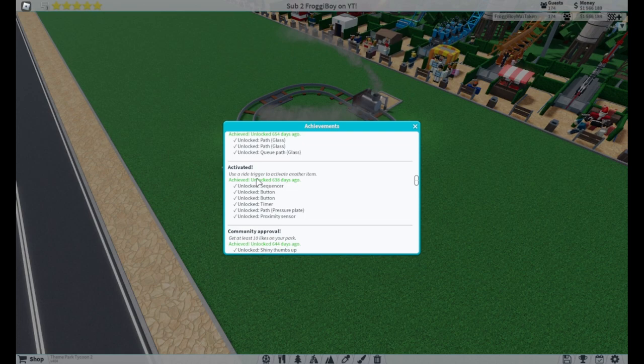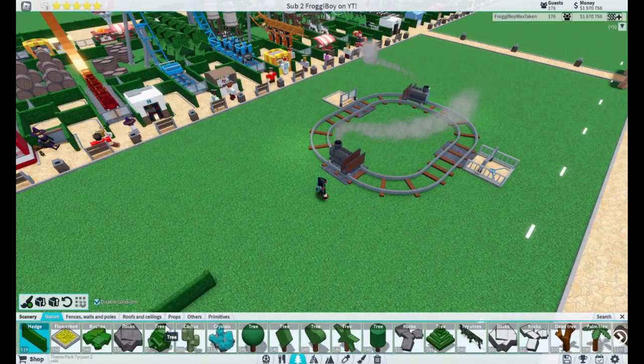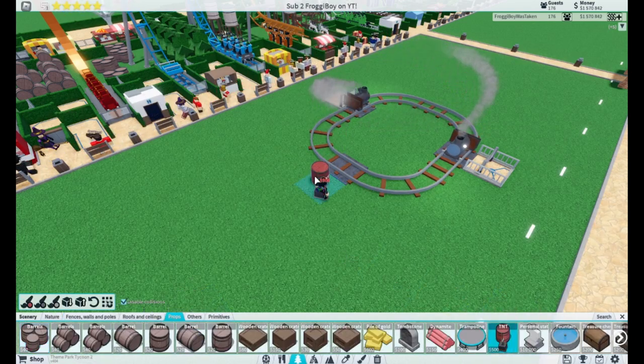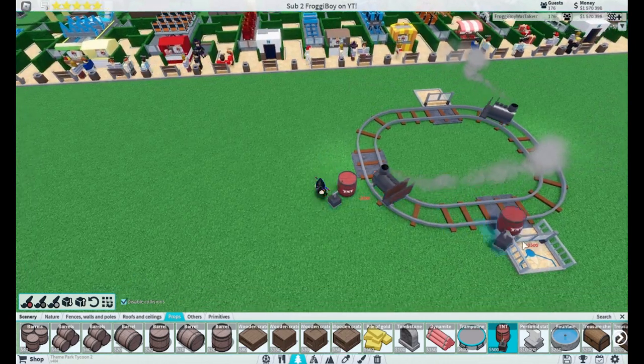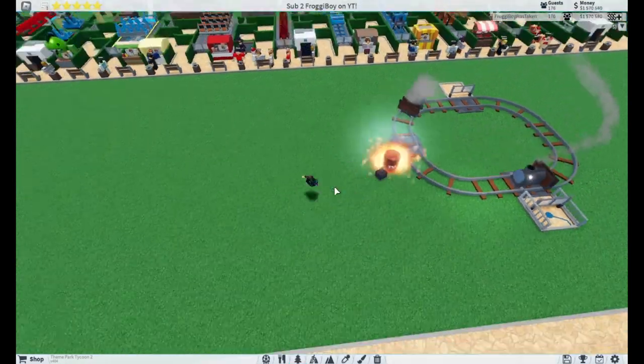Next is Activated. Use a Ride Trigger to activate another item. So basically let's go into Props and get the TNT, and place it right here. Be careful because once you activate it, you'll go flying.